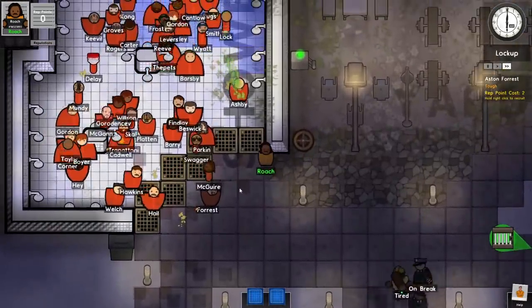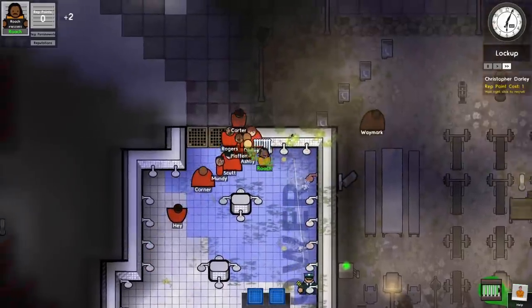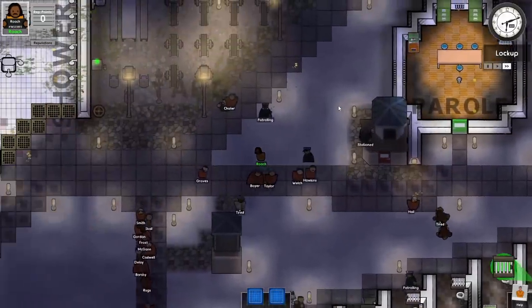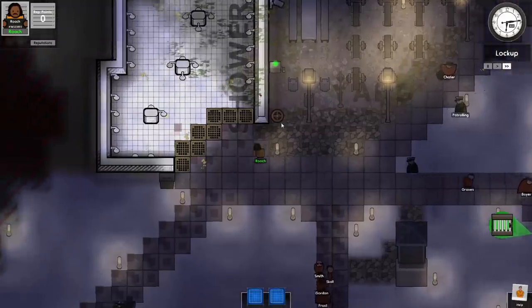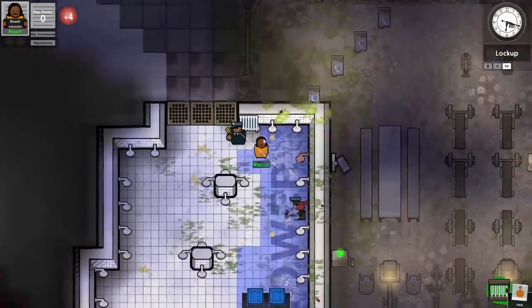That guy's name is Forrest — he has drugs on him. Lockup time's here, so I guess I'm just going to break as many shower heads as I can. At least I can be strong. Before I get thrown in lockup again, I'm going to go break some more shower heads — and more shower heads and more shower heads — until I get all of them broken and all of the reputation in the whole world.